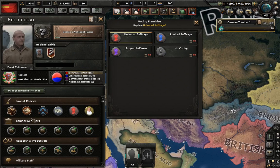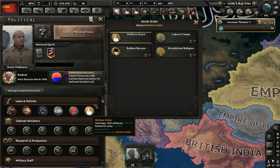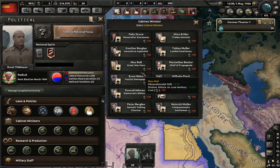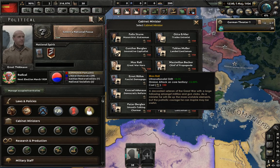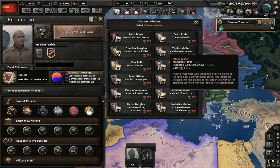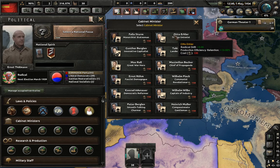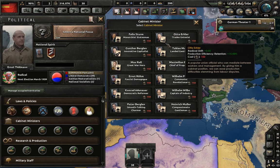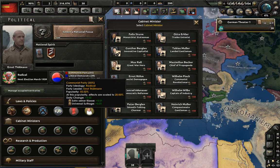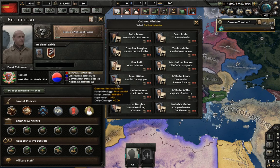There are also a lot of new laws added for your country — different monetary policies, voting systems which affect drifts within your country, and social order that affects various different economics. There are also a lot of ministers. Just like in the focus tree, there are political advisors that work in both your economy and your ideologies. For example, if you wanted more resource gain, a particular advisor might also give monarchist drift; or if you wanted more production efficiency, another might give radical drift because he's a trade unionist.